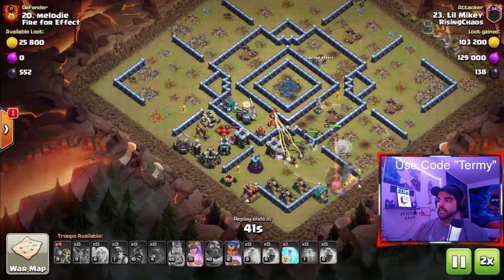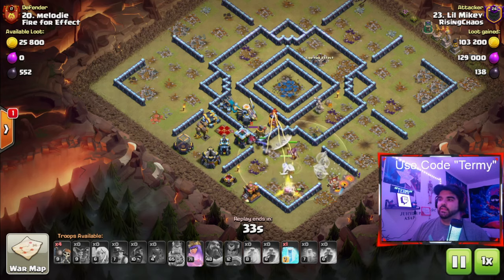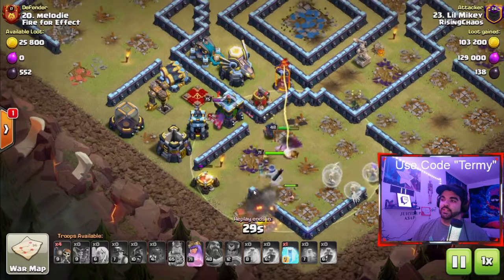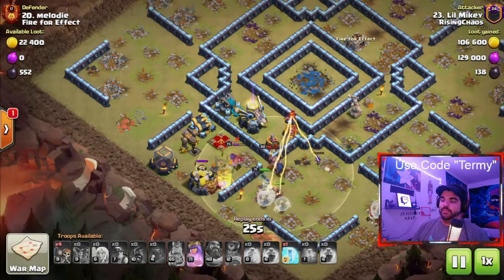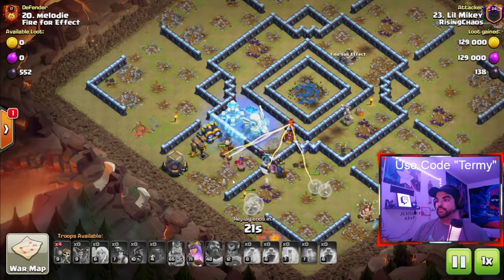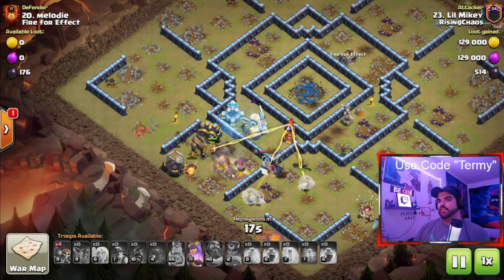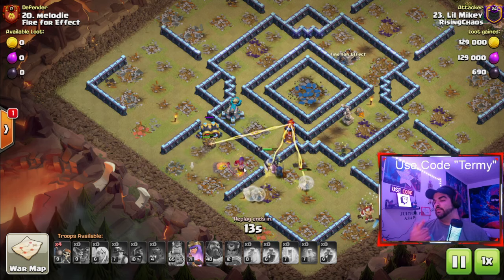The base is looking pretty destroyed. Even if it doesn't look like so, remember the Miners are still alive — they just go underground. Even though it looks like the Queen, Warden, and Healers are left over, the Miners are still available. Miners are honestly a very good, very underrated troop. I'm actually going to release a Town Hall 10 video with Miners in my next Town Hall 10 video, so stay tuned for that.